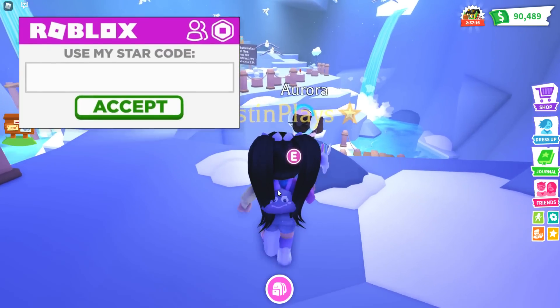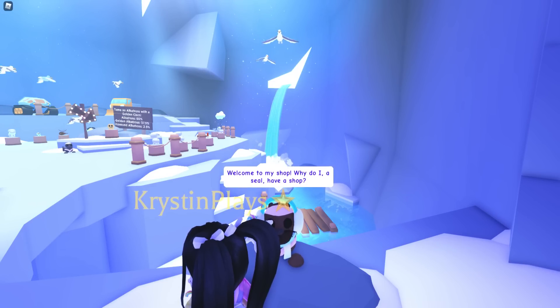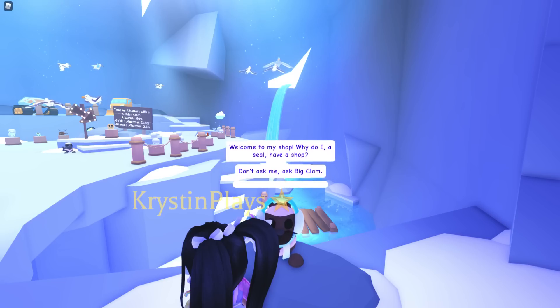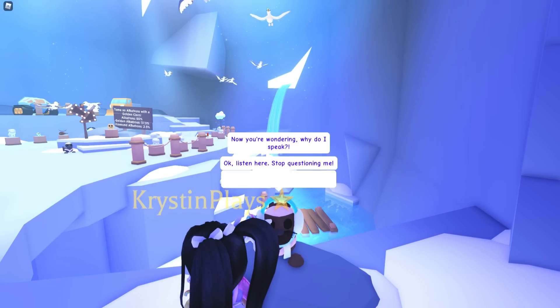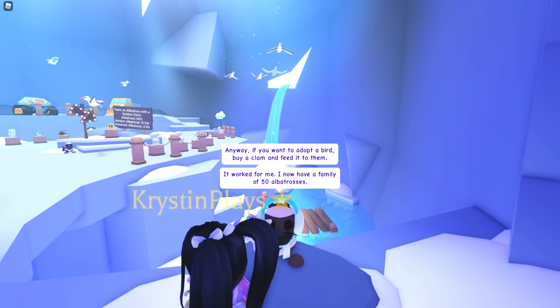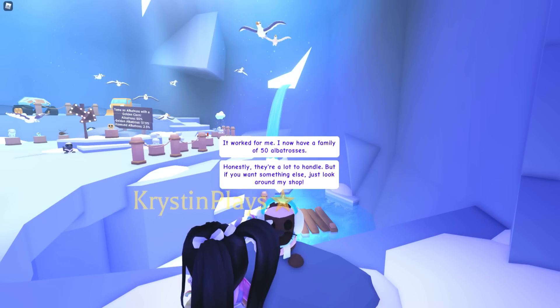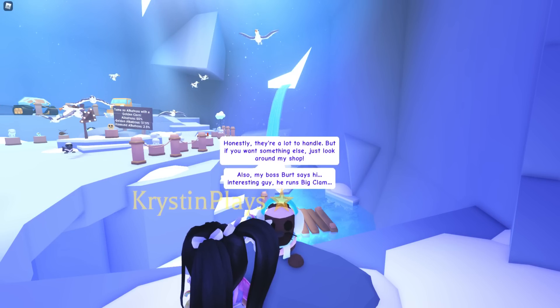We have Aurora. Hello, Aurora. Welcome to my shop. Why do I — a seal — have a shop? Don't ask me. Ask Big Clam. Now you're wondering why do I speak? Stop questioning me. Anyways, if you want to adopt a bird, buy a clam and feed it to them. It worked for me and now I have a family of 50 albatrosses. Honestly, you are a lot to handle. But if you want something else, just look around my shop. Also, my boss Bert says hi — interesting guy, he runs Big Clam.